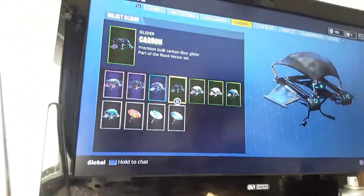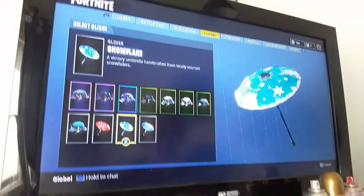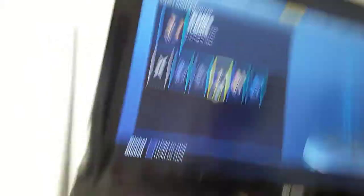Gliders — we have the High Octane, Get Down, Rainbow Rider, Carbon, Mako, Royal X, Sir Glider, the Bray, the Regular Glider, Paper Paracel because I won a game, and Snowflake. And the Normal Umbrella. Skydiving Trails — we have no Skydiving Trails, All-Star, Bubbles, the Flames, which is my absolute favourite.